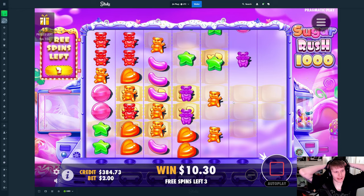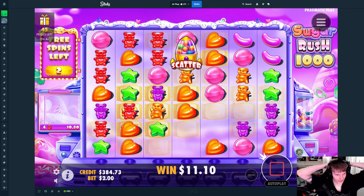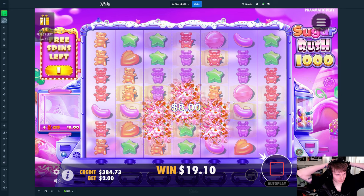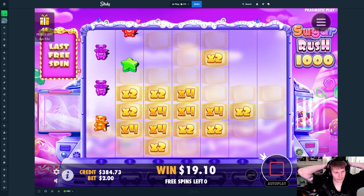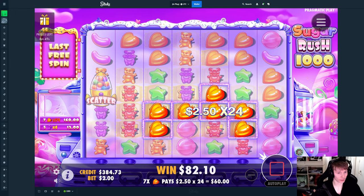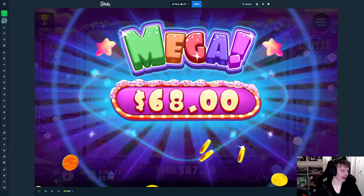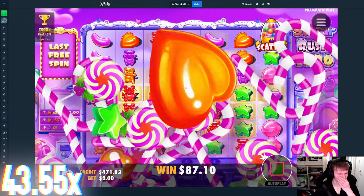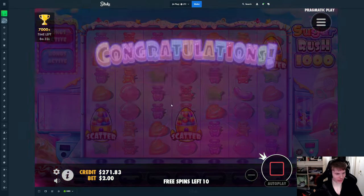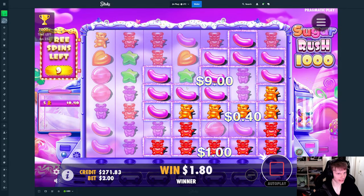I want to say something really bad right now that I should not say. It doesn't really make a difference anyway because it's predetermined, so the outcome would have been the same. How do you bait with a re-trick on more than half the spins in this bonus? It's so frustrating playing these games sometimes. But now just hit everything in one spot — go, go, hit everywhere!